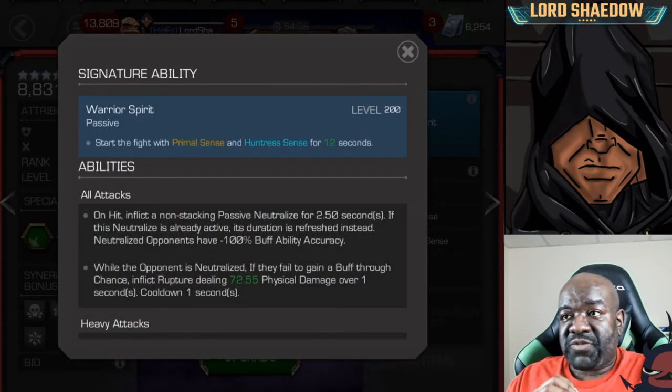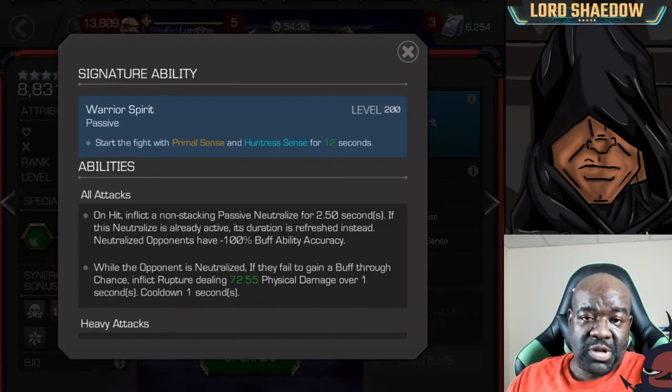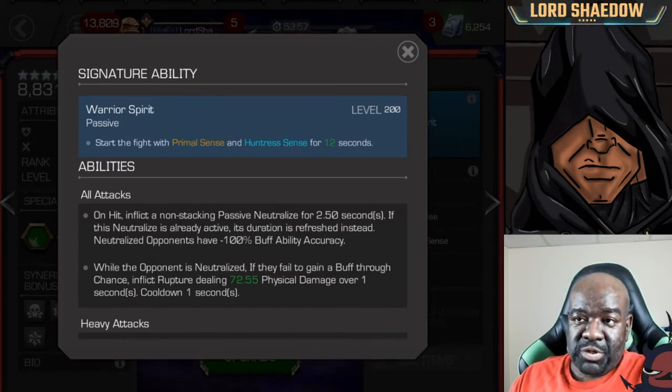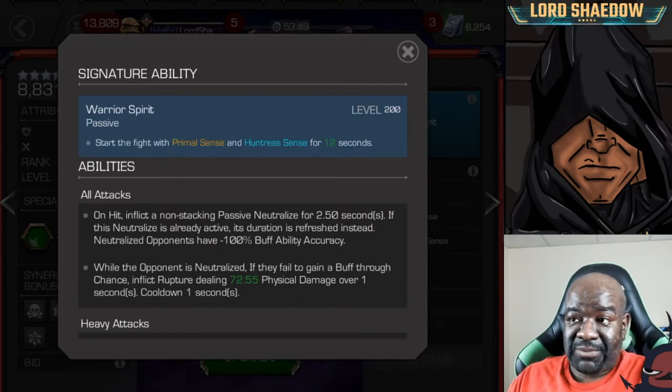Signature ability: start the fight with Primal Sense and Huntress Sense for 12 seconds. I've listened to my fellow content creators talking about this, and the consensus seems to be that this is extremely good — so good that she needs to be awakened to be at her best. On all attacks, on hit, inflict a non-stacking passive neutralize. For 2.5 seconds, if the neutralize is already active, its duration is refreshed instead. Neutralize gives opponents minus 100% buff ability accuracy.